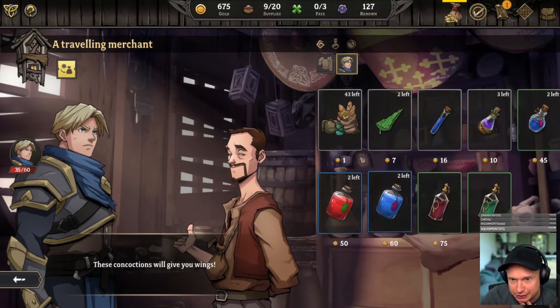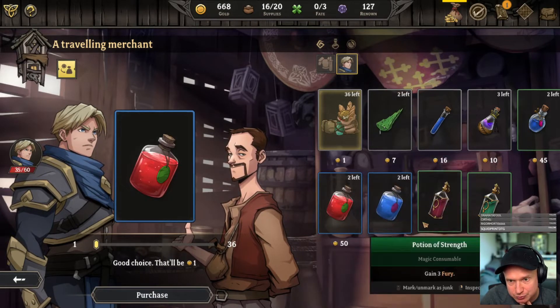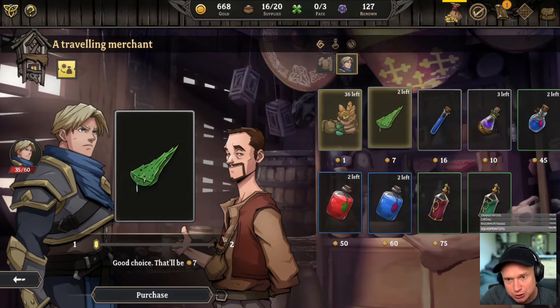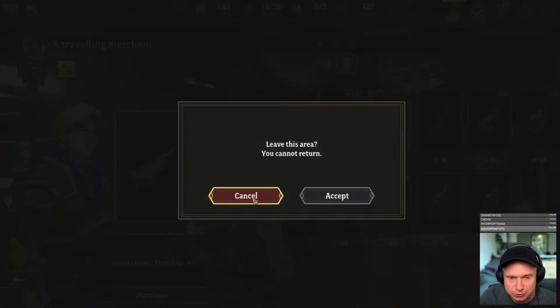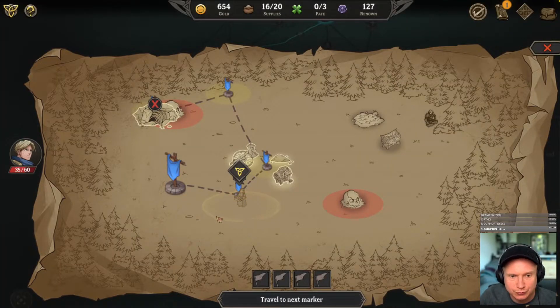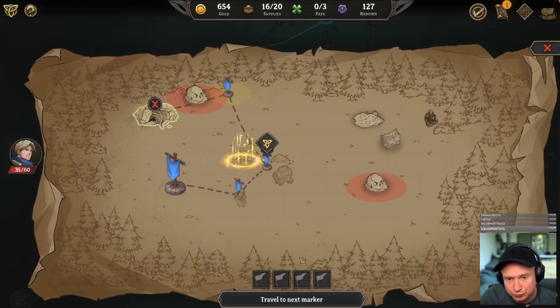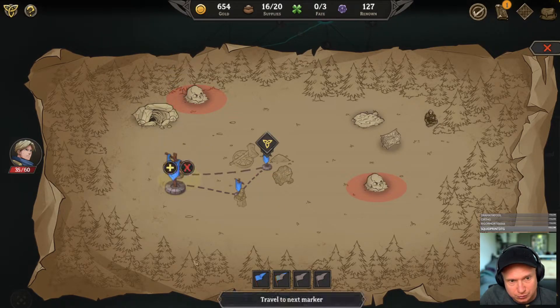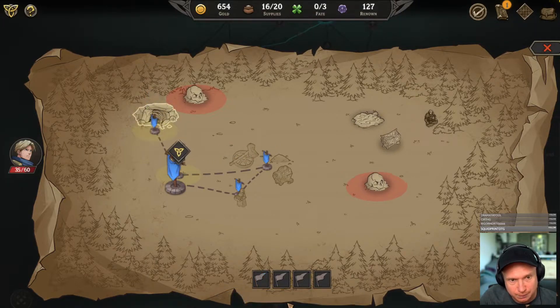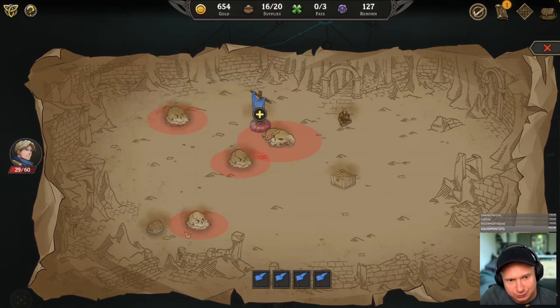I'll grab seven of those and the medicinal leaf is cheap. We can use it — actually hold on, I saw that we could use those from the inventory screen so I want to check that out. Plus four initiative, plus four, five percent gold found — very nice. Let's move over here and then over to here. I knew that was going to happen. And we found — oh my gosh, this is a terrible place to be.